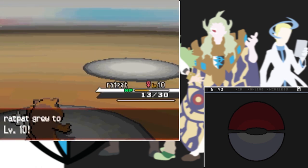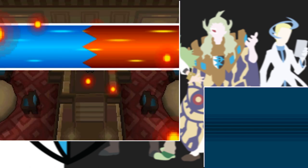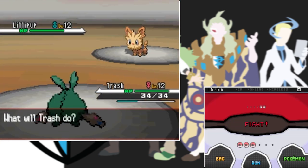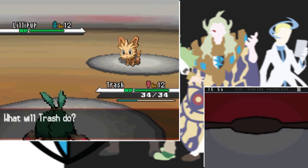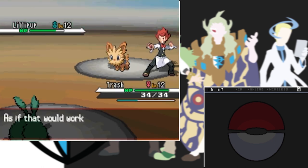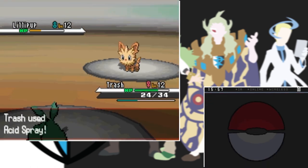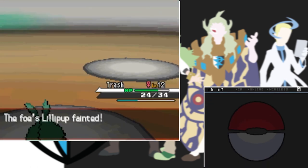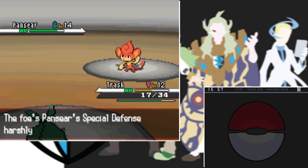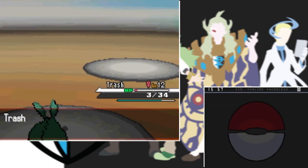After grinding in the grass I take on the first gym. Since we took Snivy and switched it out for Trubbish, we're fighting the fire gym leader Chili. He has Lillipup and Pansear. I lead with Trash and luckily it learned Acid Spray, which always lowers Special Defense by two stages - this move is going to be crucial for the whole run. After hitting Lillipup with Acid Spray it sets up Workup, hits me with Bite, and two more Acid Sprays take it down. Pansear comes out but Incinerate barely does damage, so three Acid Sprays take it out while we survive with a little HP remaining. First gym badge acquired.